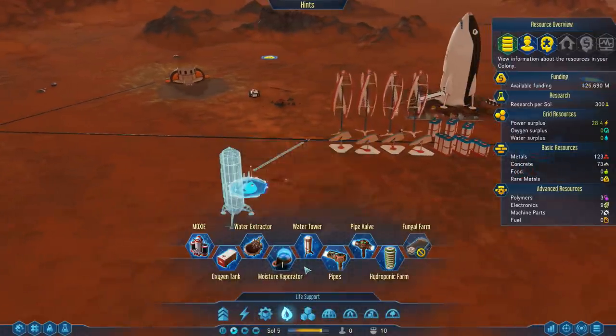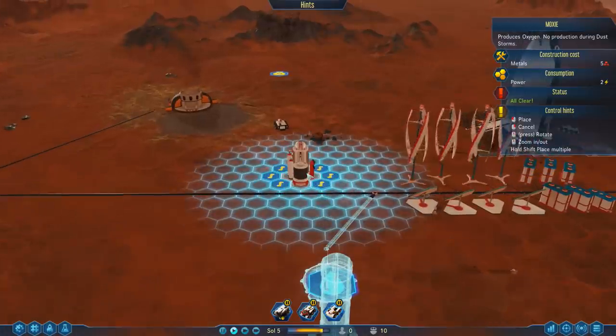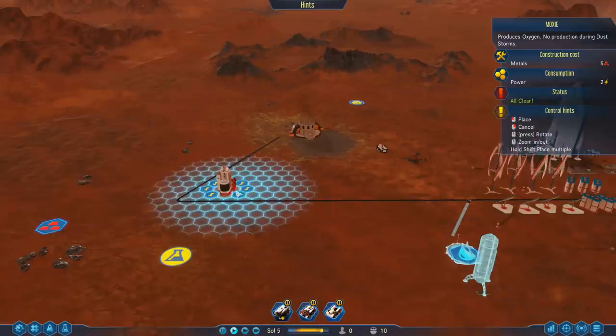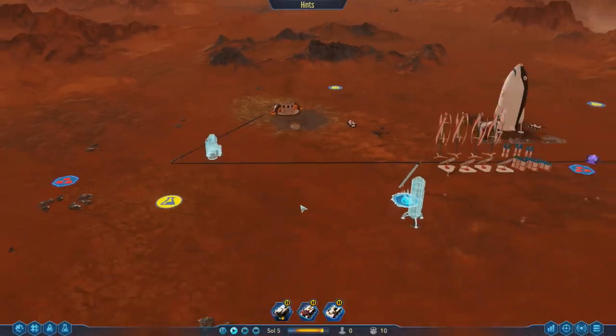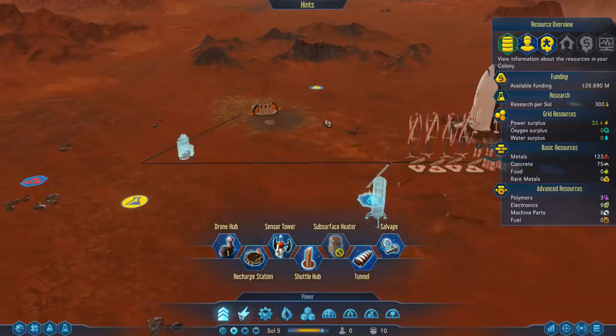Inside the menu — this is the MOXIE right here, it produces oxygen. No production during dust storms. This is what we're going to need to produce O2. Let's start our O2 production facility over here — it'll already be connected to power. Let's talk about the resupply.